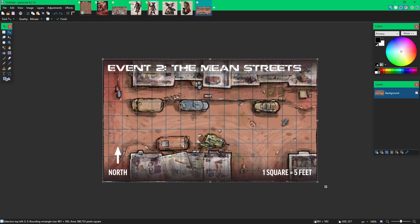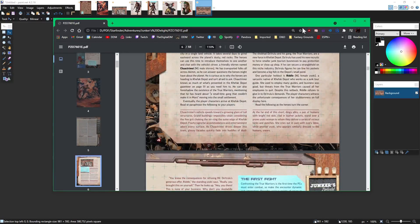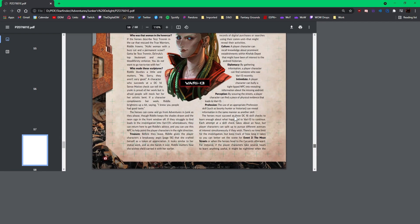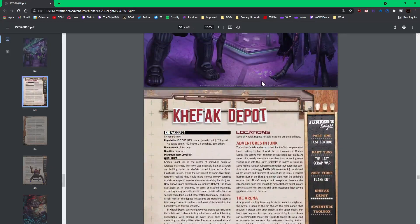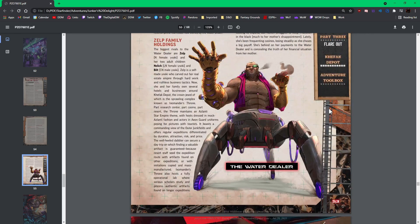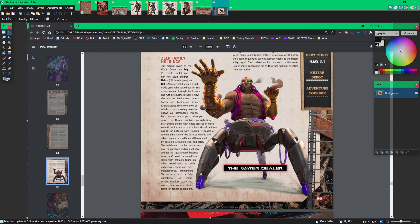I've taken some images here from the PDF — I've cropped them and put them into Paint.Net because I want to modify all of these images for my campaign. I also want to go to the Gazetteer and see if there are any other images of Kefak Depot. I definitely want to take this image of the water dealer — I'm going to alt-print this and stick it into an image I'm creating.